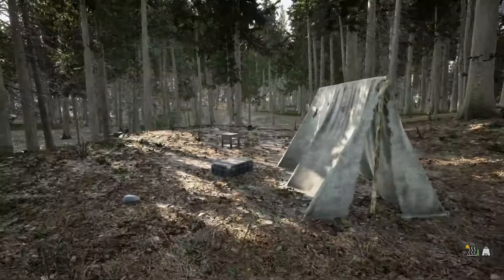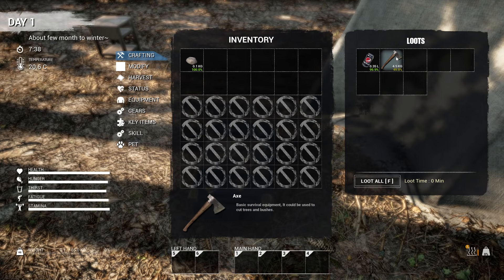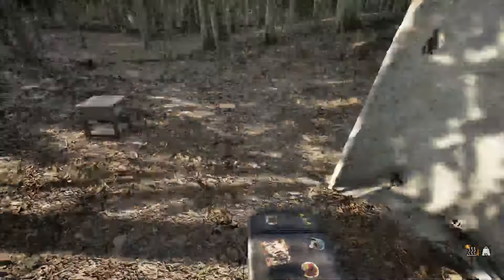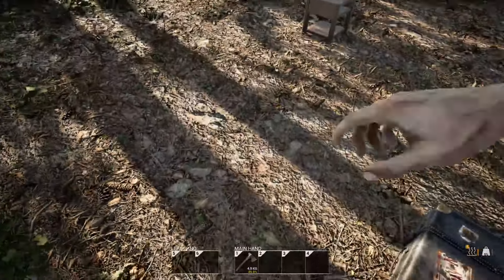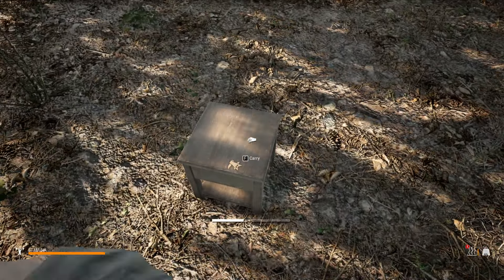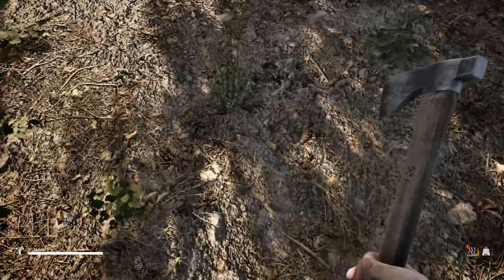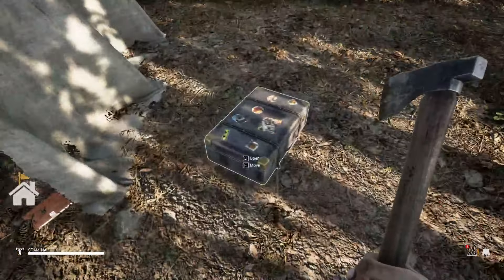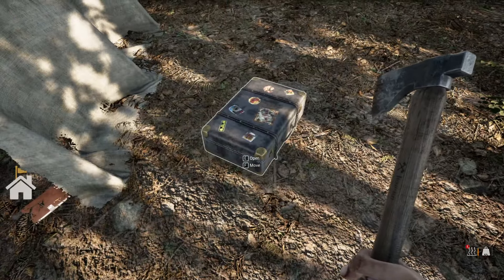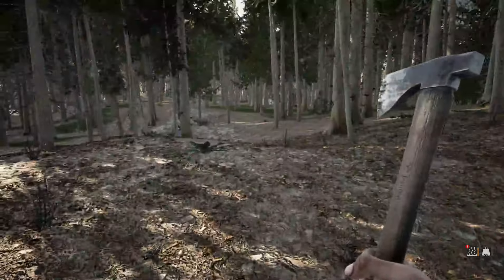Oh, a suitcase — please be a knife or something. Oh, 49 — I'll take it. Yes, having an axe is a great start. I'll show you something: you can take this axe and break things with it and it'll give you boards, whatever the case may be. I don't want this suitcase yet because the problem with these is it's good for storage but there's only a little bit of room. We're gonna find a locker.